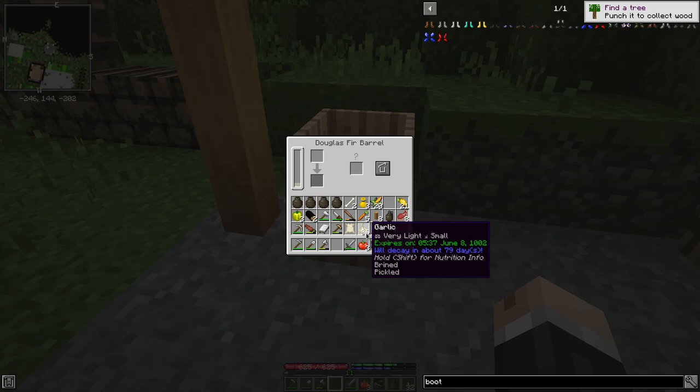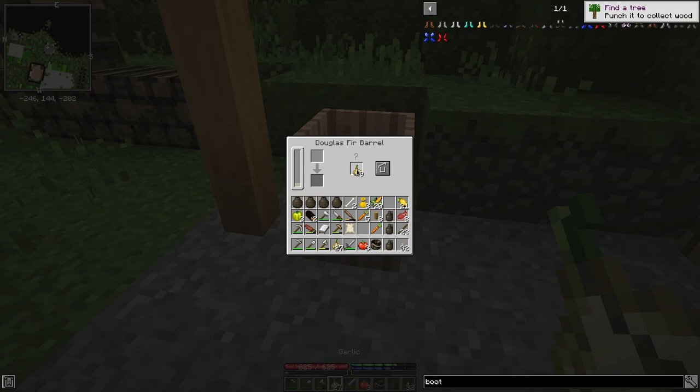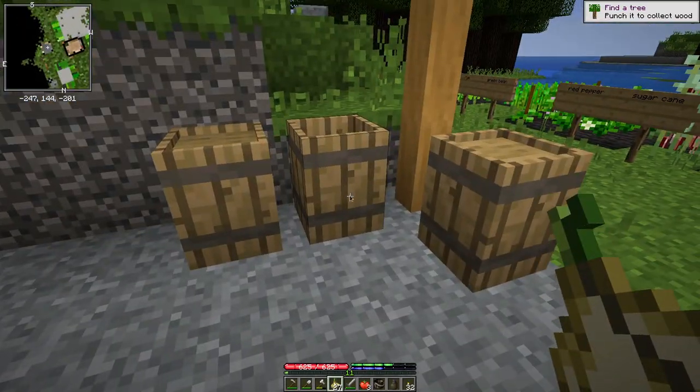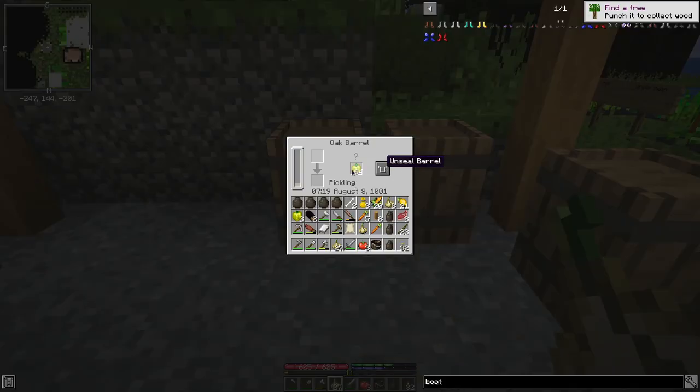36 divided by 8 is four and a half, so I would need — just to show it — if I try to put nine of these in here, that'll still be too much. But if I put eight in, now it'll preserve them. Always tight for inventory. Let's close you up for now — you're doing your pickling.